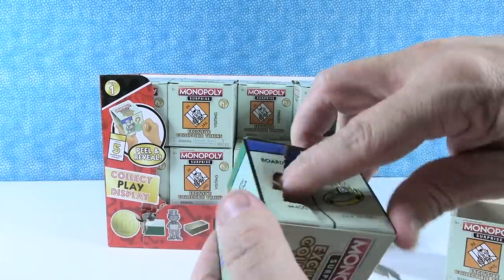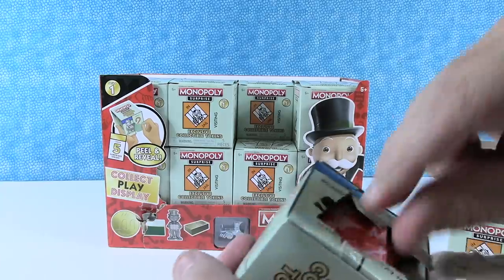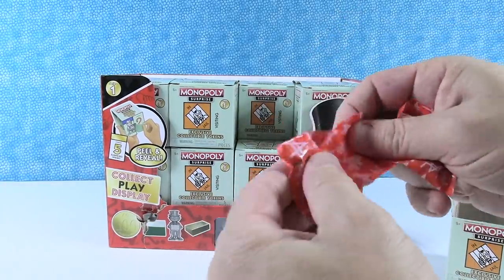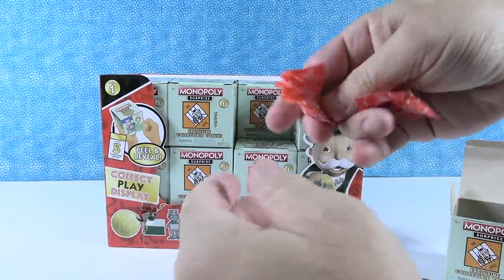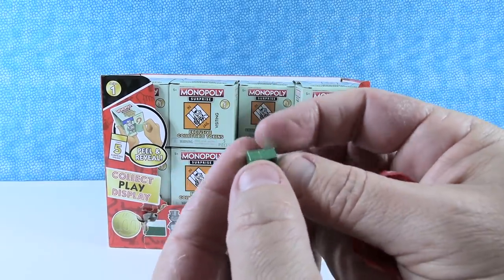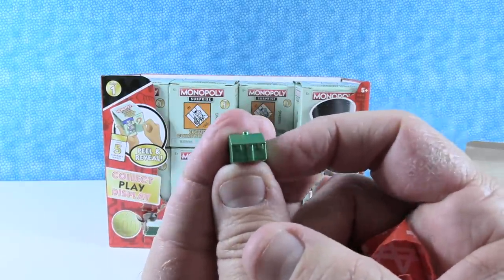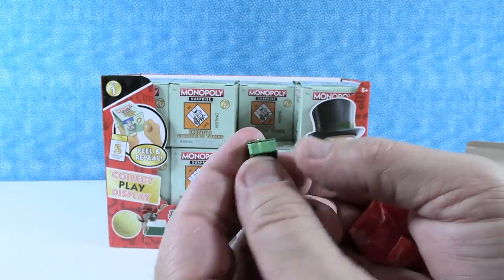Next one, we're going to do the boardwalk one. I had two surprises in there. These are much lighter. This is a house — it's like a pearlescent or metallic painted house.